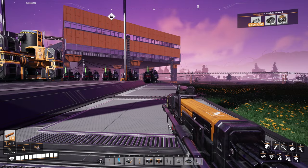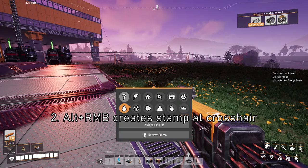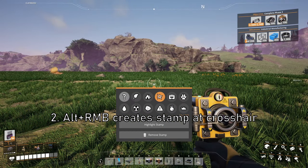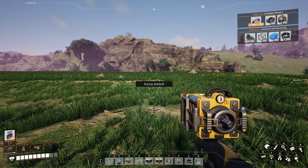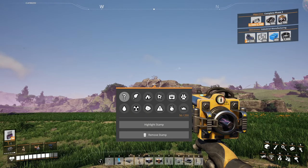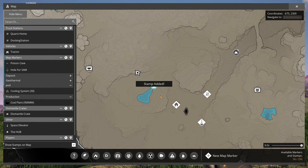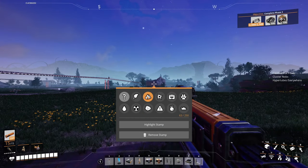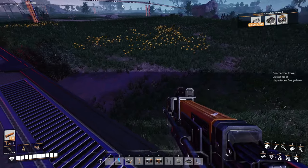The second thing I want to bring up is that Alt plus right mouse button brings up a stamp menu, and when you place a stamp it will go wherever your cursor is pointed. So you can put a stamp on a distant area if you want to make a note to go there later — maybe you see a drop pod in the distance or an ore deposit, so you can just easily place a stamp and then go there later.